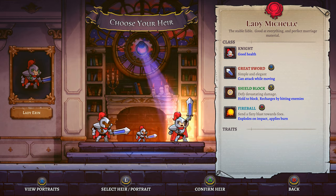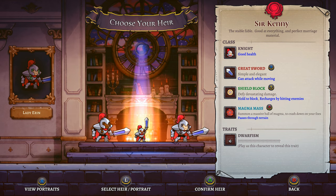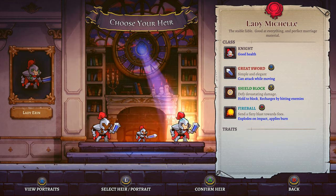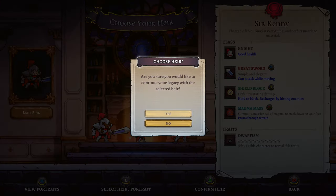Dwarfism. Puritan. This one has no traits. Magma Mass - summon a massive ball of magma to crash it down on your foes, passes through terrain. They all have shield block. Let's go with Little Sir Kenny. Little Sir Kenny is going to be our next boy.